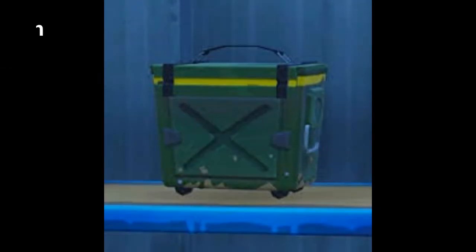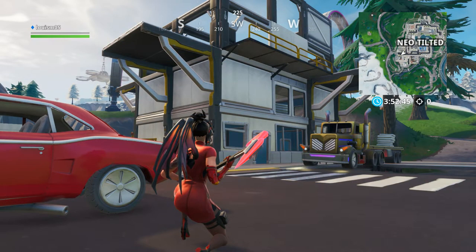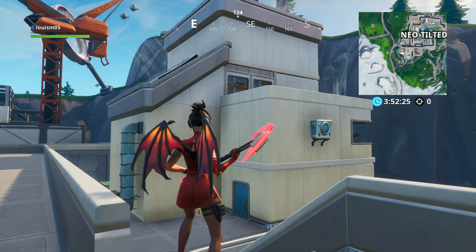The third challenge is to search 7 ammo boxes in a single match. Doing all 7 in one match gets you 10 battle stars or 1000 XP. If you land at Neo Tilted on the building southwest of Neo Tilted you can usually find plenty of ammo boxes. If you still don't have enough, go to the building right next to it and collect any more you need.